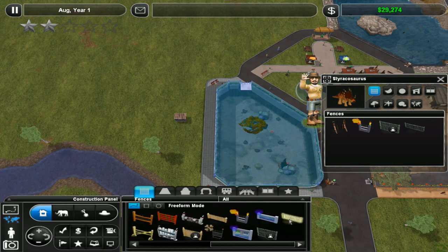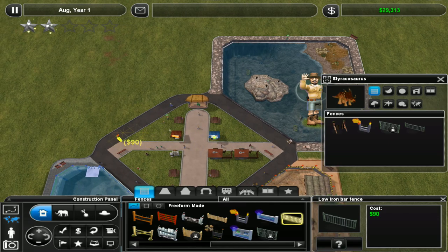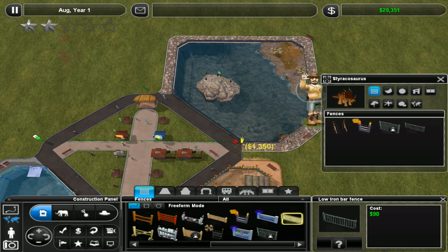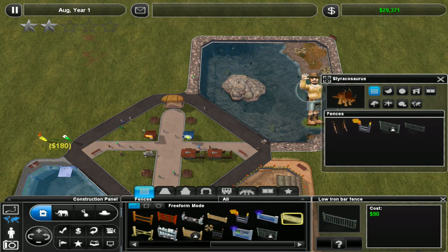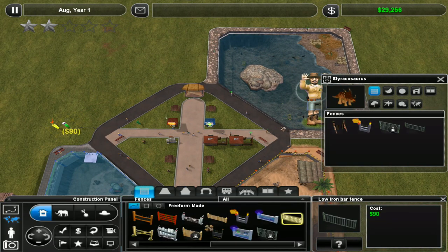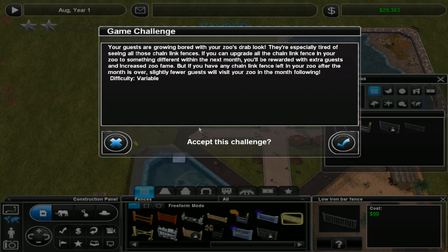We need a fence, and it needs to match this one exactly. So where does this start? That starts in line with that. How far along does it go? 150 - okay. But it can't go along 150. It's not a helpful game. 180, I guess. That doesn't look right - it's because it's a different type of fence. Is it because it's replacing that fence? It matches up with the path below. Your guests are going bored with your zoo's drab look - they are especially tired of seeing those chain link fences.